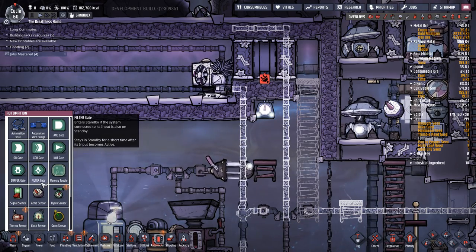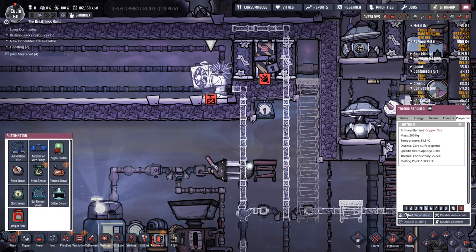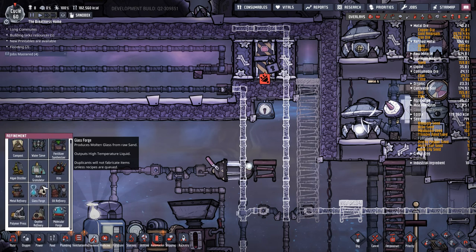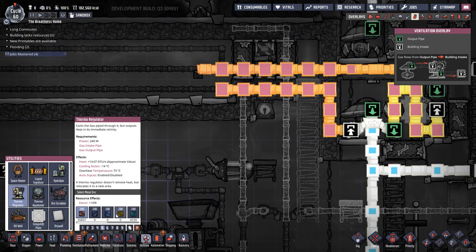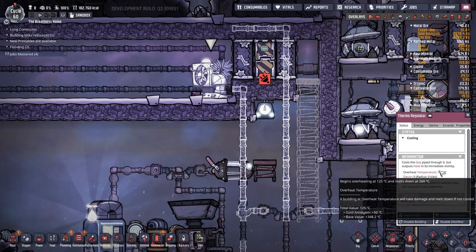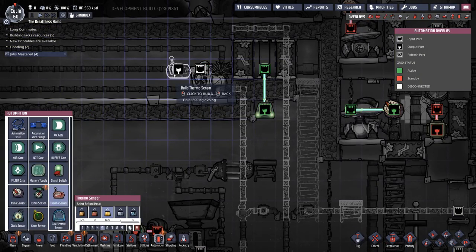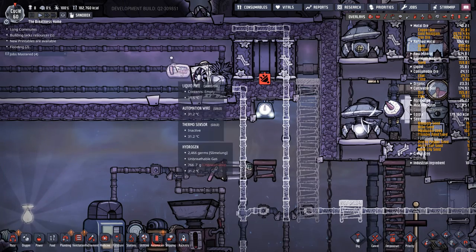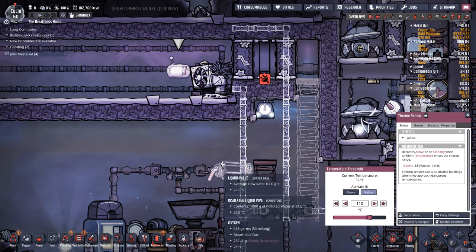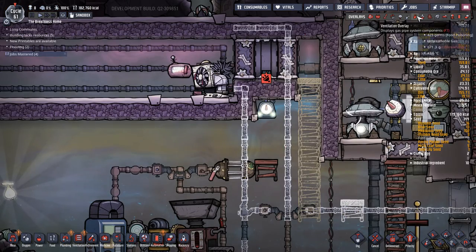Going to automation we can see the overheat temperature is 75 degrees. I didn't make it out of something better, so we're going to quickly deconstruct that and rebuild it. Going back to our refinement utilities, we're going to make the thermoregulator out of copper this time for that extra 50 degrees of overheat temperature — now our overheat temperature is 175 degrees. We also have access to a little thermo sensor, so we'll drop that in place, hook up automation wire, and set it: if the temperature is below 110 degrees, it can run. That should mean this thermoregulator should never overheat.